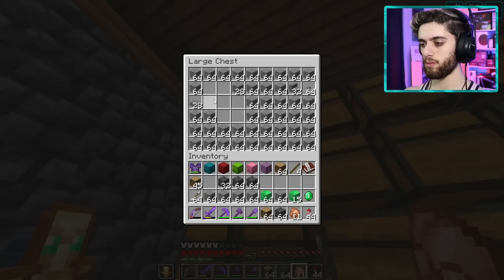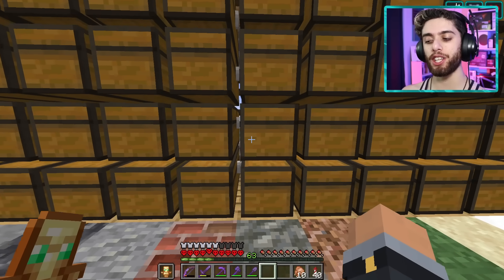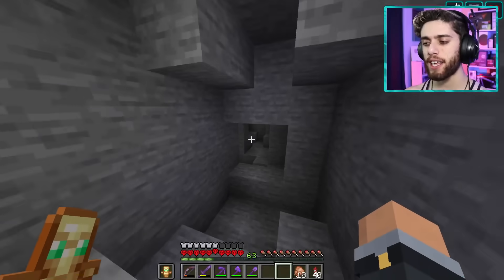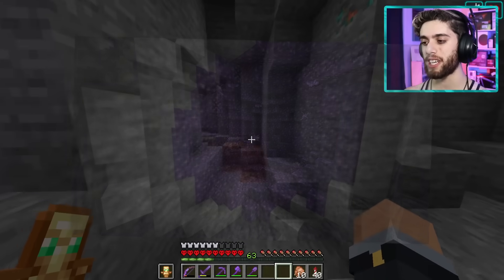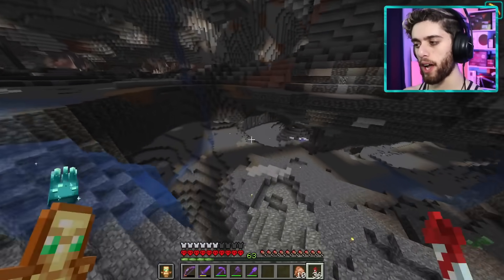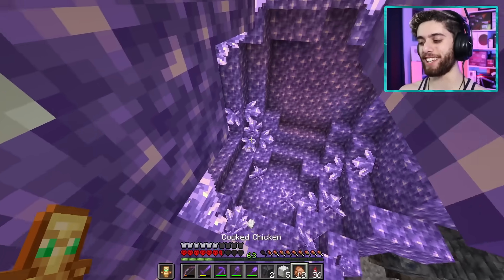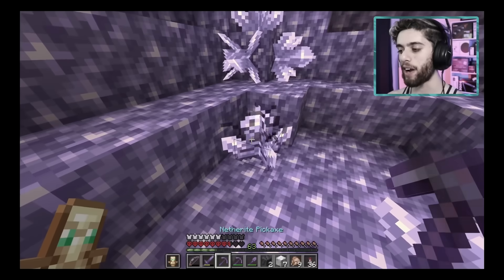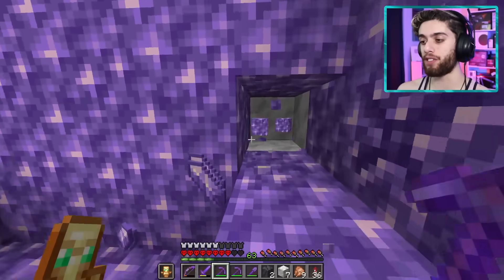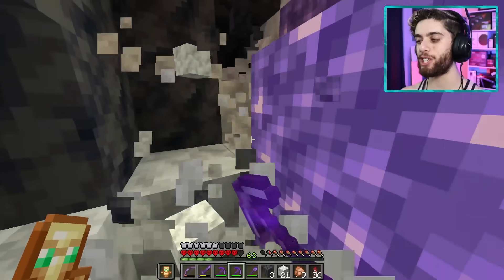I gathered tons of wood and stone, but there was one block I was missing — calcite. I wanted to use it in the build, but I don't have much. That means we gotta go on a little adventure. You can only find calcite in geodes, which are kind of hard to find. Found one right there — nice! I haven't mined these things in like years. Getting a little sidetracked, but let me grab that calcite.